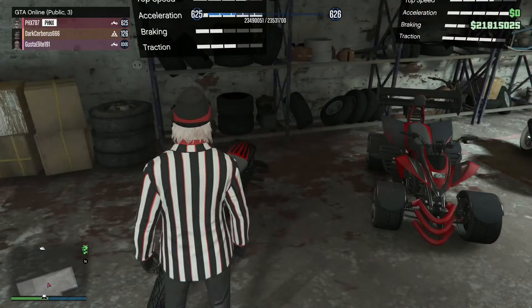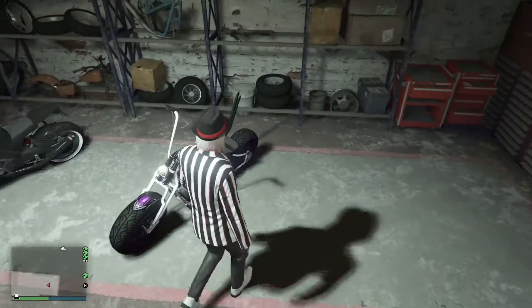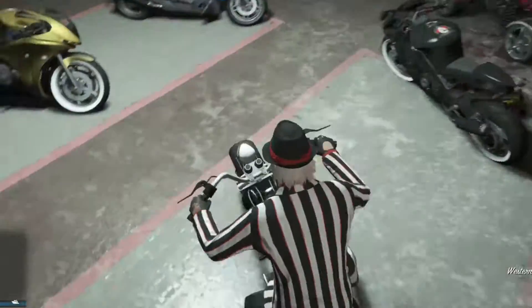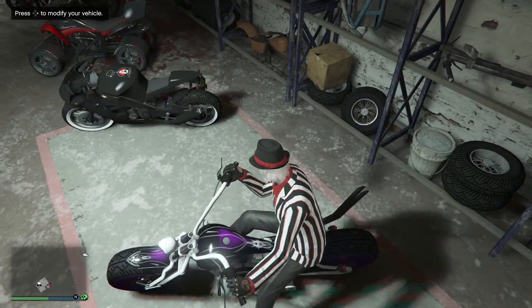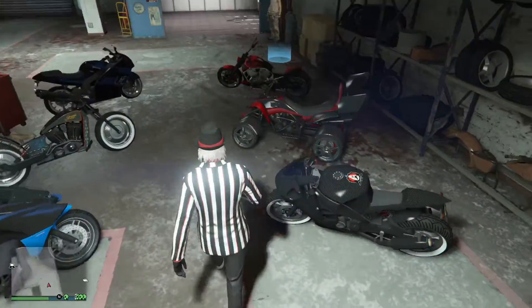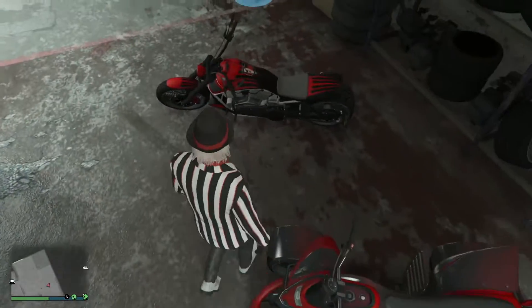I got the Nightblade, the Street Blazer, and the Western Bobber. The Western Bobber is actually my favorite out of all of these — look very closely at the belt moving. It's also one of the most modifiable vehicles in the game. It's insane. And this thing is super fun to ride — very stable. Then this one is very, very fast.